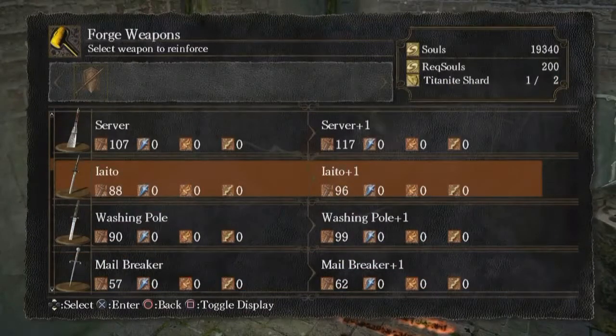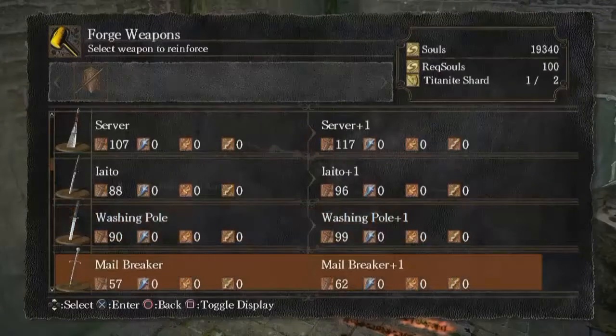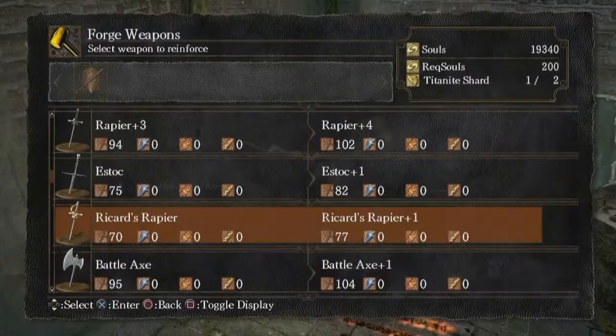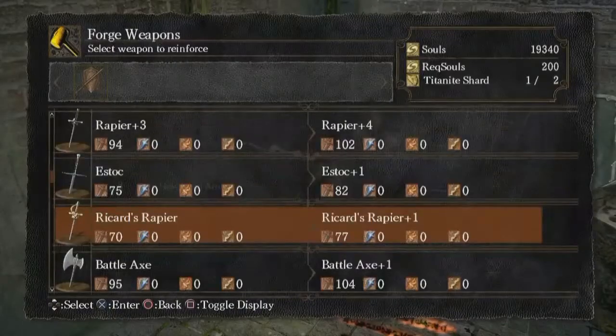I'm going to need seven more Titanite, or we could use the Washington Pole for the extra reach. Actually, I wanted to get some use out of Ricard's Rapier since we're running a build that can make fairly optimal use of it — dex for some scaling, then enchanting it to get the bonus hits. Let's do that.